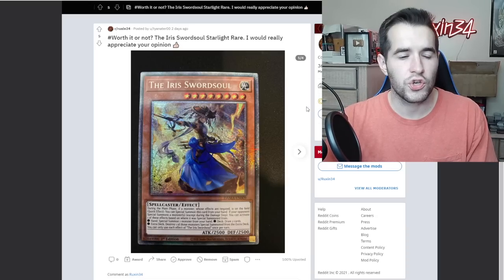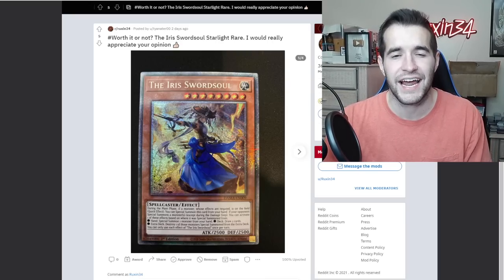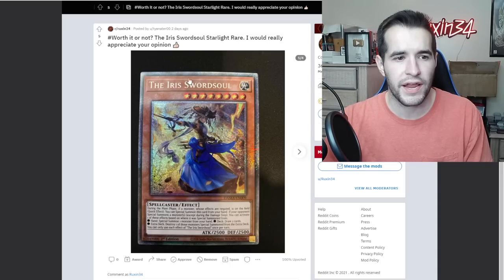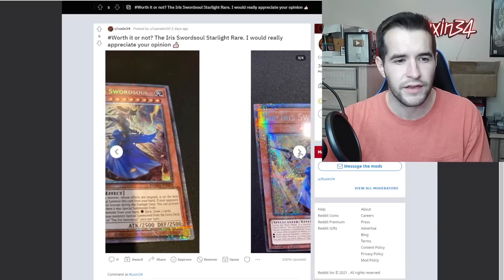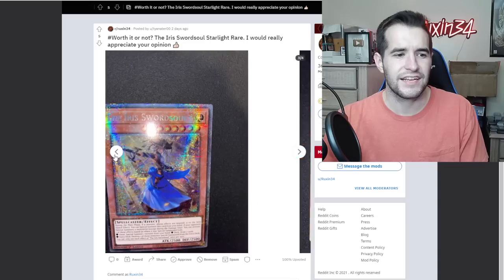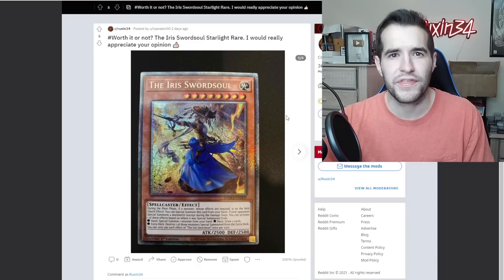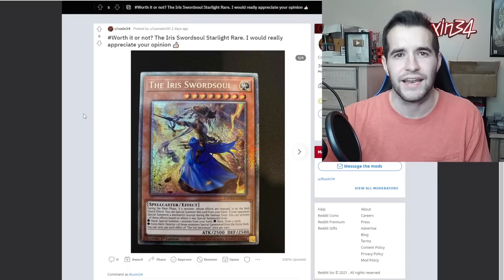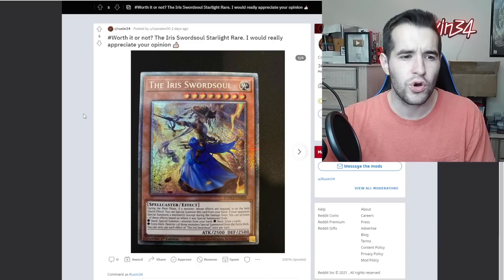Worth it or not — Iris Sword Soul starlight rare. Last time we had the Iris Sword Soul secret rare and I said definitely not. This one is a little different — if it's a starlight rare and it can get a 10, I say just go for it. Looking at the centering — it looks a little thick up top and might be off both ways, which would probably knock it down. The back looks pretty clean, maybe a couple of dots. I feel like the centering might get you a nine, and centering is one of the only things that gets newer cards knocked to a nine. If it gets the nine it's not as worth it. New starlights are usually decent to send in. This is a very playable archetype so the value may go up just by being played — it's the highest rarity of this card. I would personally not send this in based on the centering, but I could see why you would.